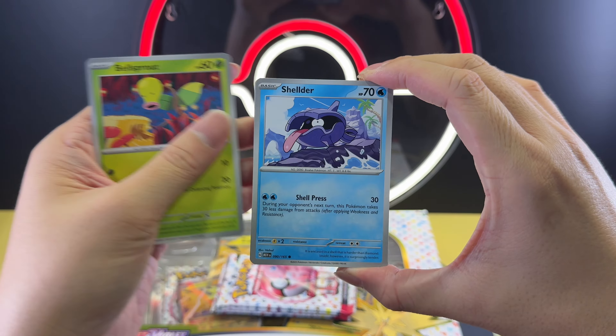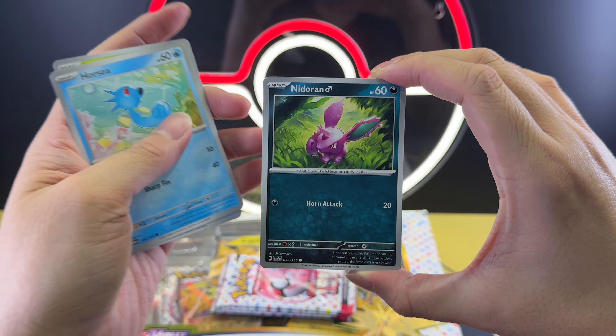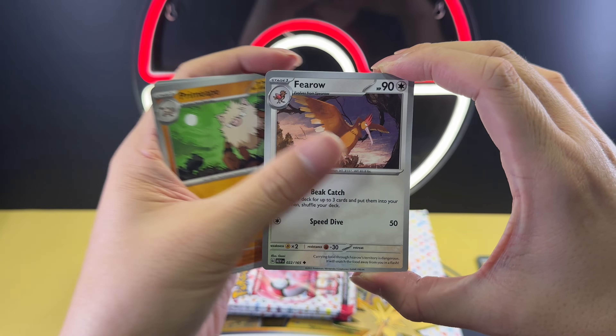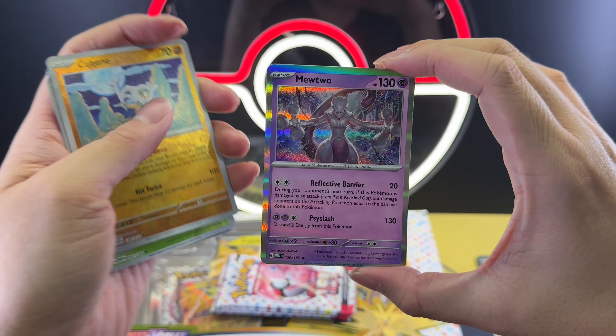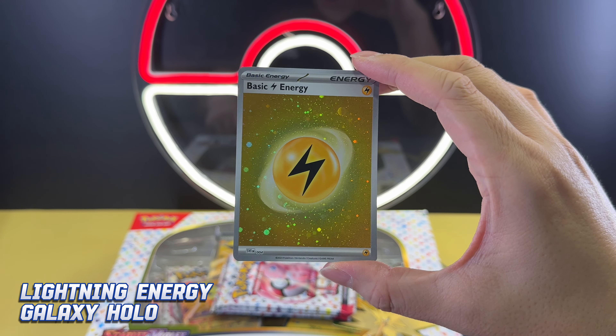Pack one cards: Bellsprout, Scyther, Horsea, Needle Rain, Big Air Balloon, Prime Ape, Fear Row, Bosschar Reverse, Cubon Reverse, and Mewtwo Holo with a Lightning Energy Galaxy Holo.